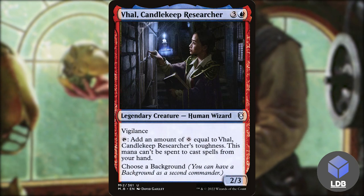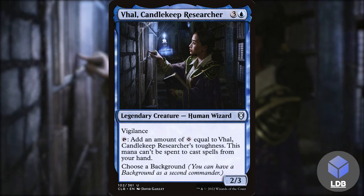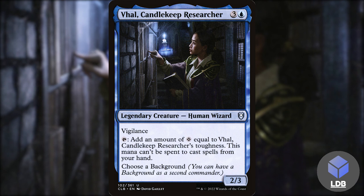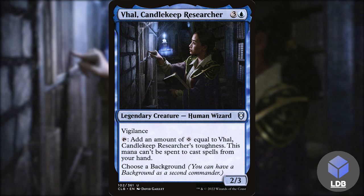Now for some notable ramp pieces. First up we've got Volo, Candlekeep Researcher — three and a blue for a 2/3 human wizard with vigilance. Tap: add an amount of colorless mana equal to its toughness, but this mana can't be spent to cast spells from your hand. This is doubly good in our deck — you can spend that mana to foretell cards or to cast cards from foretell.